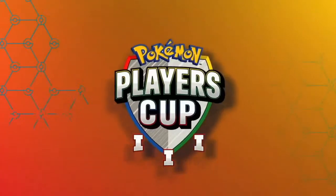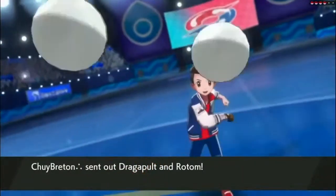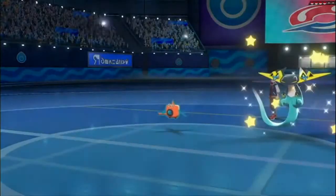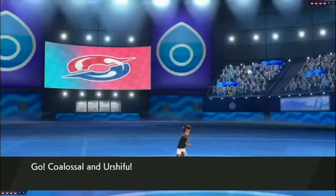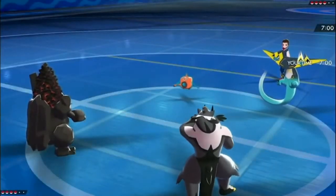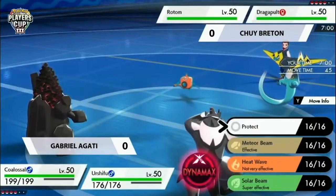Okay, some Rotom-Wash — so let's jump into game one and see if some of the top picks that Lee and I have set our sights on are going to jump out into this match. Chewy is leading out with that Rotom to our delight, paired up with the Dragapult, whereas on the opposing side of the field for Gabrielle there is Coalossal, Inertia Few.